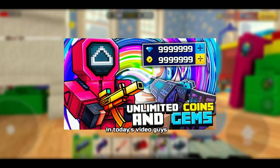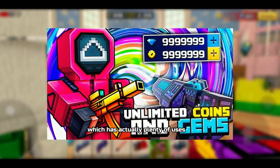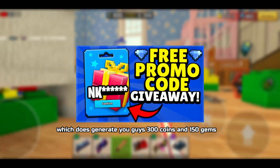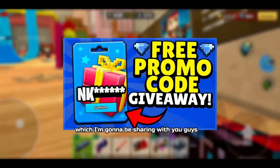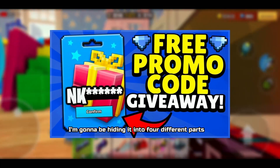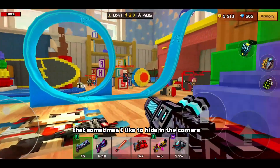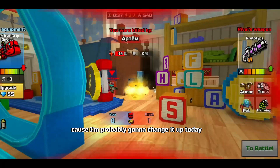In today's video I'll be giving away a promo code that has plenty of uses and generates 300 coins and 150 gems — which is a really good promo code. I'm going to be sharing it throughout today's video, hiding it in four different parts. A little hint: I sometimes like to hide it in the corners, but I'm probably going to change it up today.